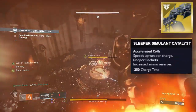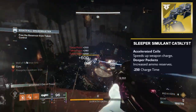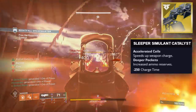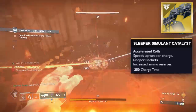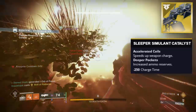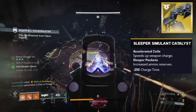Sleeper Simulant is a linear fusion rifle that did not get affected by the linear nerf going into Lightfall, which could merit some value, and its catalyst is very important. It gives it a faster charge time, going from over 970 down to 774, and you get an extra round in the magazine from 3 to 4. If you're going to use this in a boss damage scenario, both of those are very crucial.